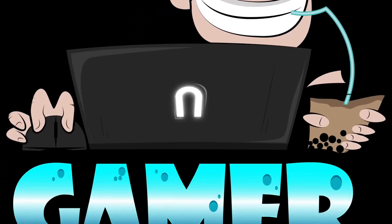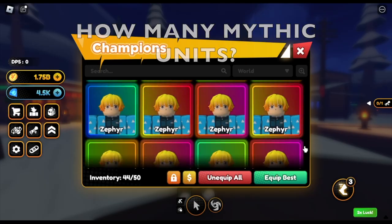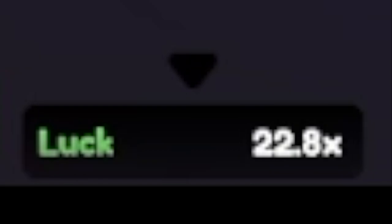Hello, GamerNom is back! In this video, we're going to find out how many units we can get in 1 hour with 22.8 times luck in Anime Champion Simulator.